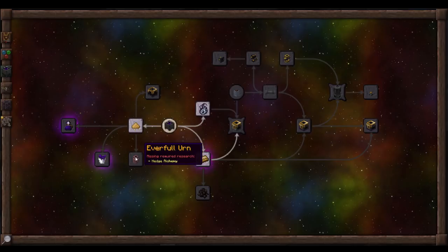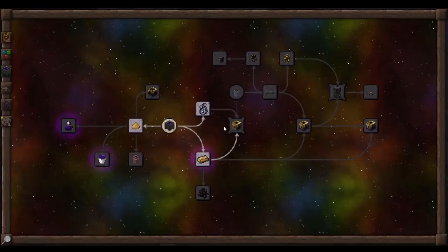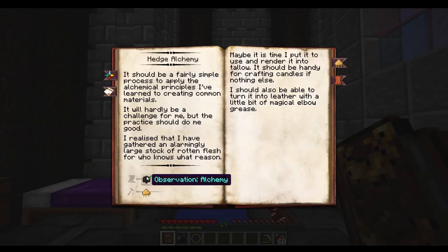Let's go over here to hedge alchemy, because it would be nice to actually get an everfull urn, which is going to constantly keep refilling your crucible instead of you having to keep bucketing up in the middle of some crafting recipe. So let's try heading over in that direction.